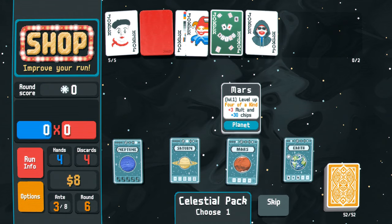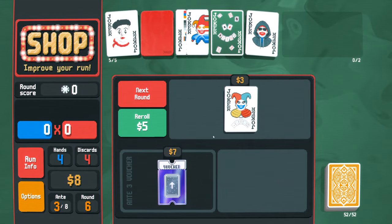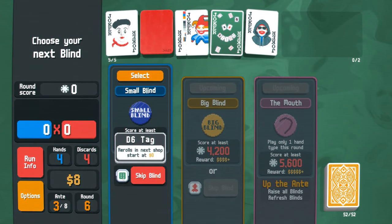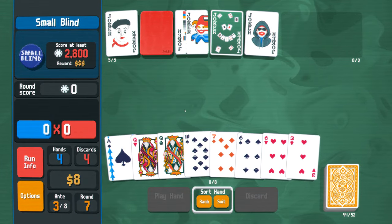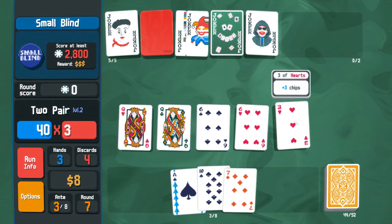Instead of picking one I don't care about, I can skip and get a plus-three multiplier. No thanks - we're going to fight. You always fight unless the tag is super duper mega good. And there's the easiest double pair of my life.